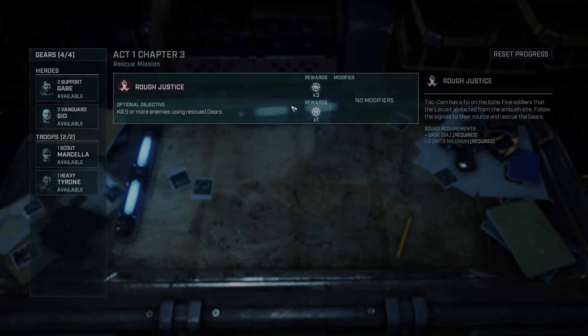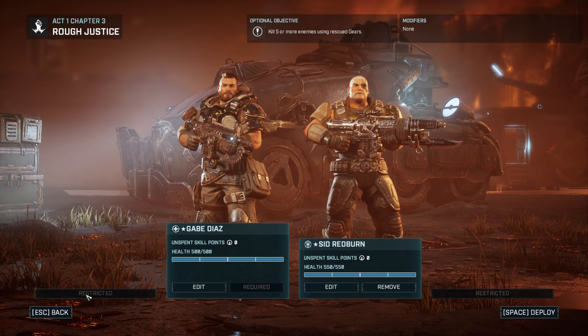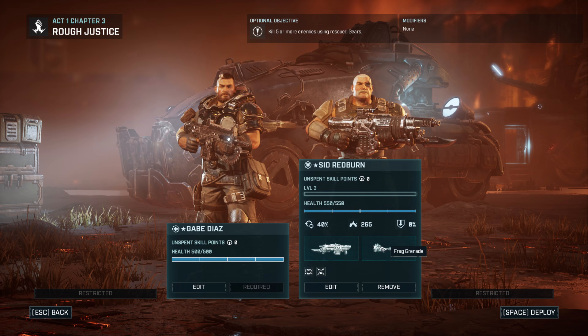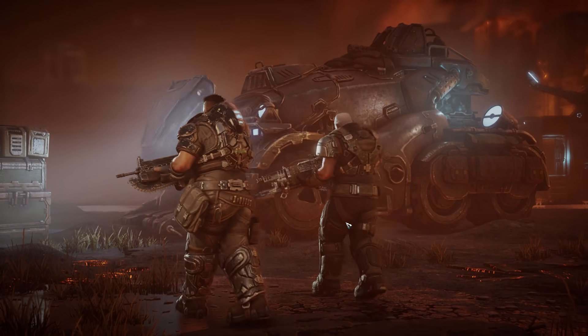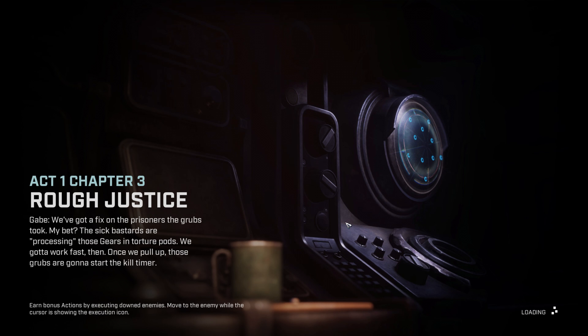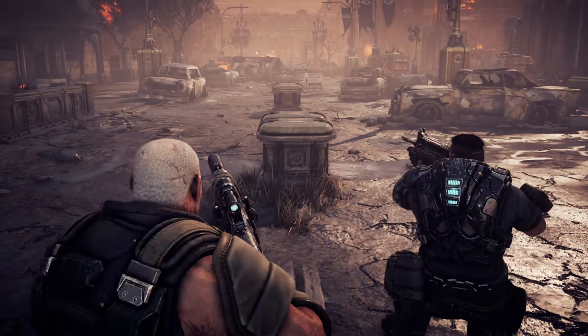So now we're going on the next mission here. You can use more units, but this one is restricted — I can only take these two, so I'll just do these two then. We've got a fix on the prisoners the grubs took. My bet? The sick bastards are processing those Gears in torture pods. We've got to work fast — once we pull up, those grubs are going to start the kill timer.